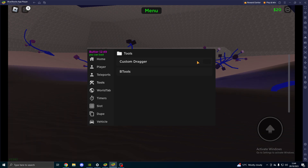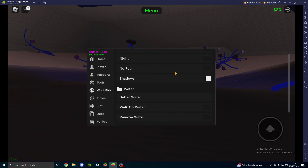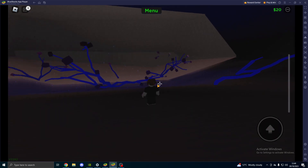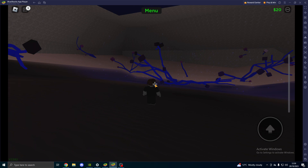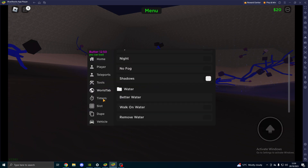If we come to tools, you've got custom dragger which just makes everything easier to drag, and then you've got beetles, which you don't really need. World — you can do day, night, no fog, if you want shadows enabled or disabled, if you want better water, if you want to walk on the water, and if you want to remove the water. And then timers — it tells you when the ferry departure is, if the furniture store is opened, and the car store.